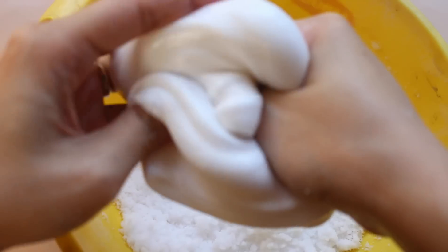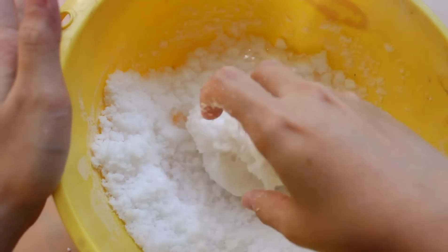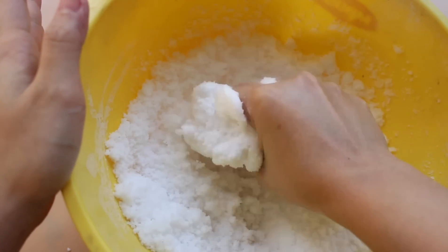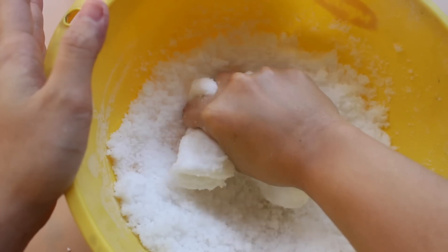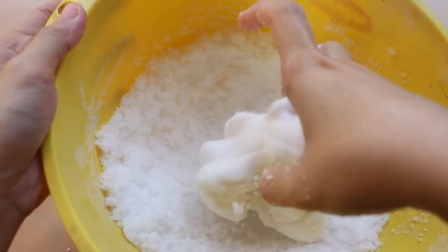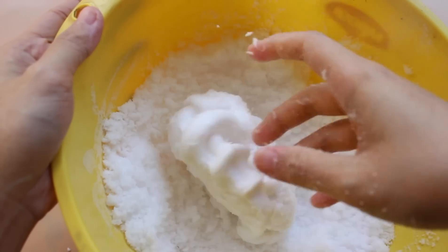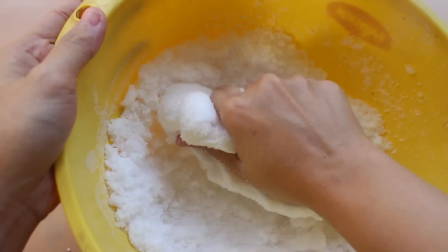Các bước còn lại chỉ đơn giản là cho base slime vào và nhồi thôi. Nhớ là phải nhồi, bởi vì ban đầu nó sẽ rất cứng và khó kéo ra kéo vào để thử độ thấm. Nhưng nếu chúng ta cứ nhồi một lúc, tất cả các bạn tuyết sẽ thấm vào base slime và sẽ rất dễ để kéo. Đừng quá hấp tấp vội vàng — hãy kiên trì nhồi cho đến khi nó hấp thụ hết.